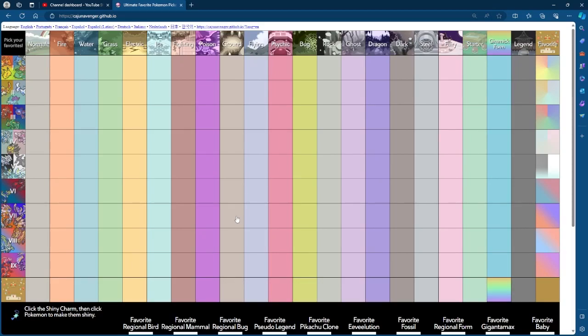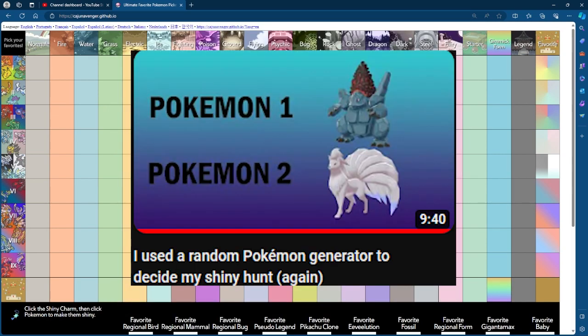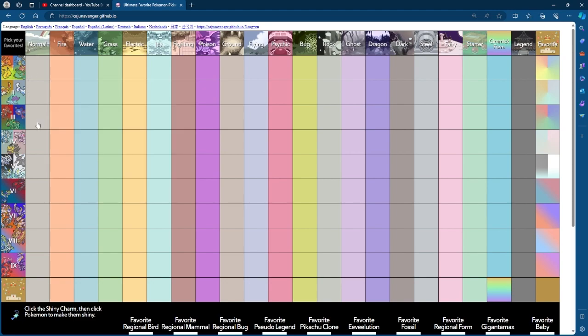I've been doing shiny hunting on my channel for almost over a year at this point. I started doing Dynamax Adventures in Sword and Shield, and we just recently finished up using a random Pokémon generator to decide my shiny hunts for all of the Scarlet and Violet content. But in today's video, we're going to be using this ultimate favorite Pokémon picker — specifically to find my favorite shiny Pokémon of each type. I think it's finally time to find that out.